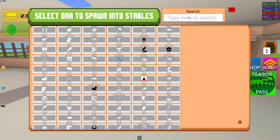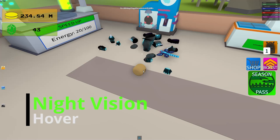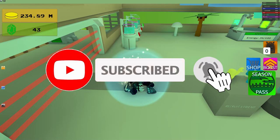It has 550 gold per second and zero selling value — zero selling value is pretty bad, but whatever. It gives you hover and night vision. That's how it looks again, that's a pretty cool pattern.